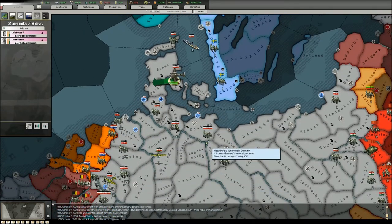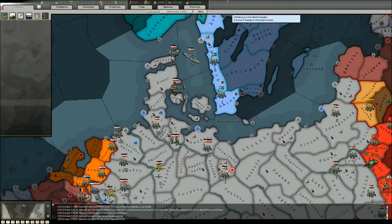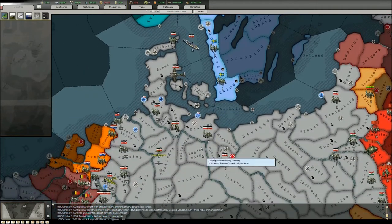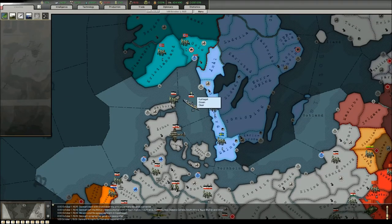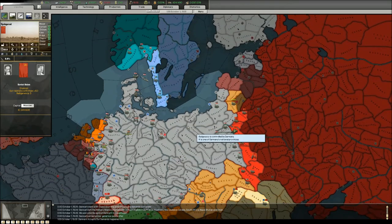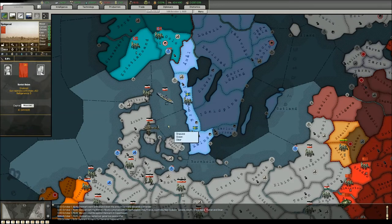Ground attack targets the strength of the enemy unit while interdiction targets the organization. Interdiction is actually needed for winning battles — it reduces the enemy's organization. Ground attack is used to physically destroy and wear down units. I don't really use ground attack except in situations like against the Soviet Union where you really want to get rid of units completely. In small countries you just want to push through and capture vital areas, and for that interdiction is better.